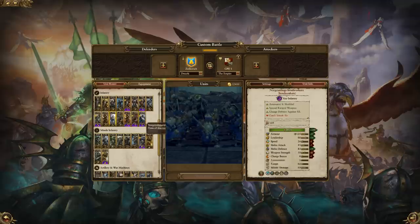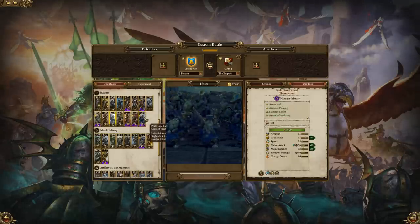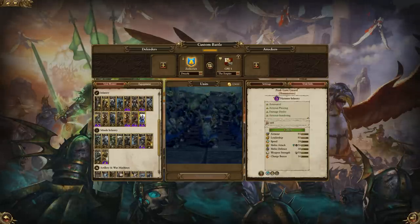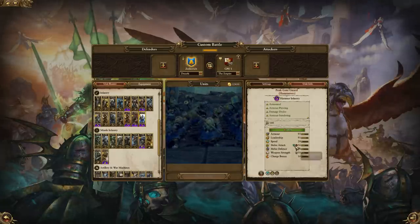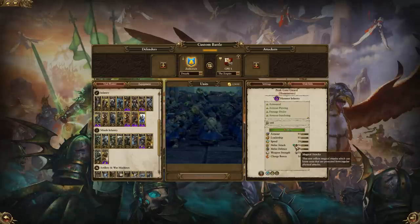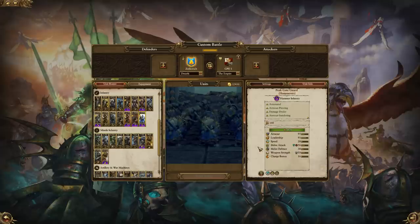Peak Gate Guard are our final unit. Compared to the Hammerers they are of course just an improved version, but they do have armor sundering — a pretty cool trait as not many units have it. It reduces the armor of whoever they're fighting, so pit them against Black Orcs, Chosen, Great Swords, whoever is heavily armored, and they'll reduce that armor and make them slightly easier to kill. They also have magical attacks, which is great for helping negate physical resistances. Really the same sort of use as the regular Hammerers.